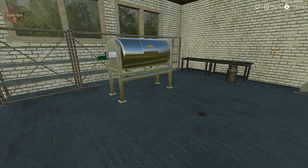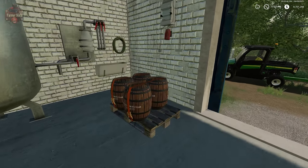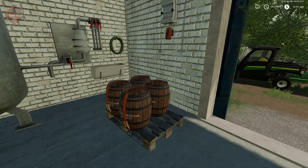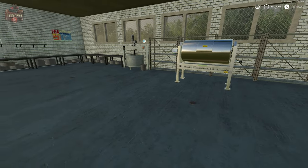Directly in front of us we have a butter machine, and this is pretty simple. We just put milk into the butter machine. We take some butter barrels that we buy from the shop, put that under the butter machine spout, and basically we make a barrel of butter.